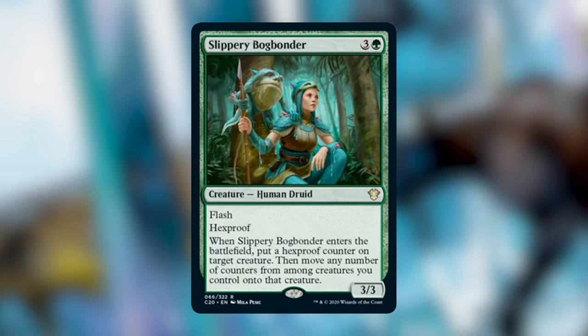Slippery Bogbonder is a three-and-a-green Human Druid with flash and hexproof. When it enters the battlefield, put a hexproof counter on a target creature, then move any number of counters from among creatures you control onto that creature. Even with just the hexproof counter, giving your commander hexproof is probably worth it. This card gets better and better the more creatures you're playing with counters — in a blue-green proliferate deck, a Atraxa deck, or any counters-matter deck, this is probably an auto-include.